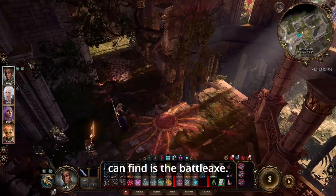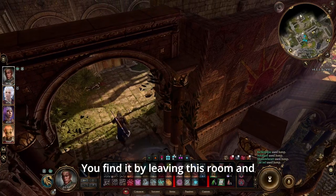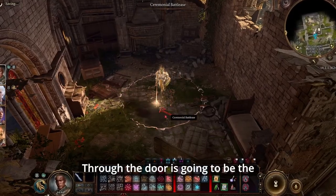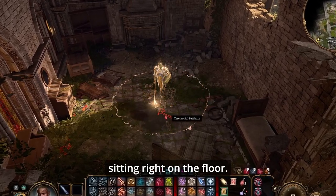The next fastest weapon you can find is the battle axe. Leave this room and go to the left — you will see a glowing door. Through the door is going to be a spirit, and in front of the spirit the battle axe will be sitting right on the floor.